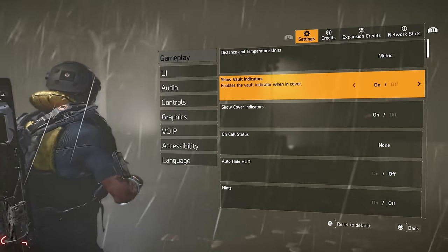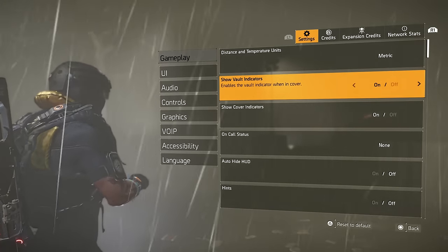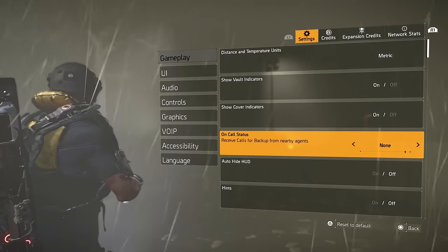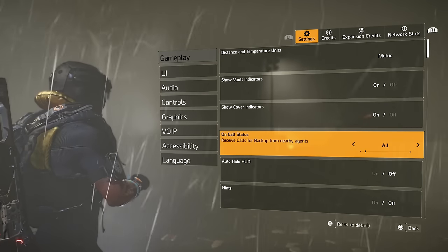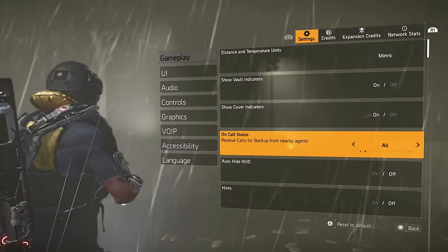Show vault indicators is whether you can see if you can mantle over the object next to you. Sometimes I have that off, sometimes I have it on. Show cover indicators — you can turn that on and off. On call status, this is something that allows you to help other players. If you put it to all, anytime an agent goes down they can request for backup and that's when you'll hear that sound.